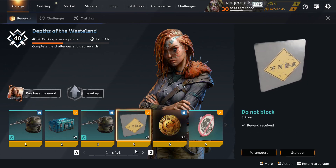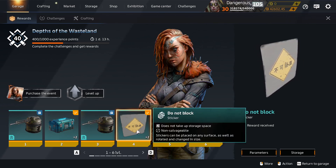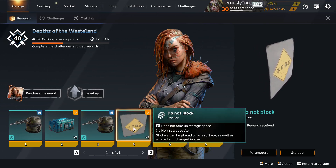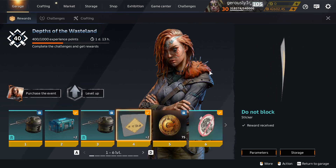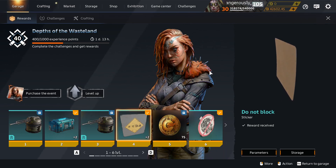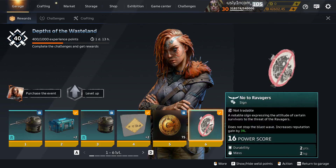Do Not Block sticker — that's not a new sticker but it's come back to the game again. Is it to push the price down, or is it to give newer players a chance to get the Do Not Block sticker? Because they've never had a chance to get it before apart from buying it off the marketplace. Yeah, it's a cheap thing to put in a reward track.